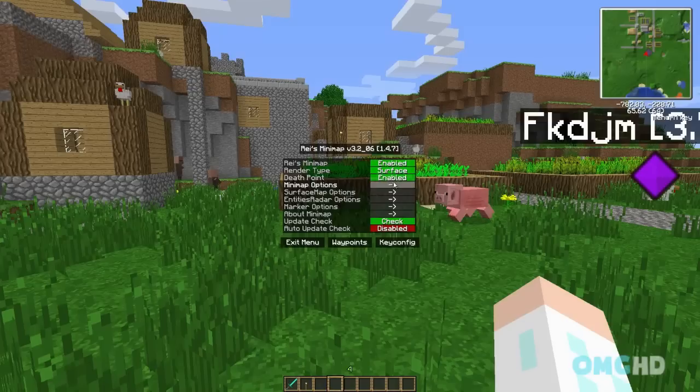Death points — you want those enabled definitely, unless you really don't care where you die. Death points will show you where you die. It'll leave a little one of these little markers. I will show you guys that in a second.